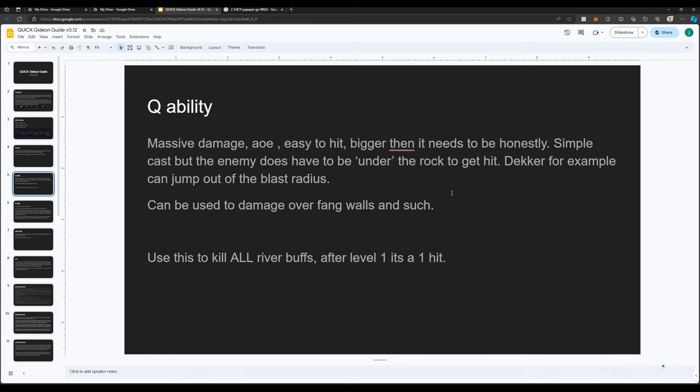You have to be careful in situations like Decker — she can jump while in the circle and dodge the ability. I think the damage is directly on the crashing of the rock, so even if you jump above it, the rock won't do damage to you. You can also deal damage over walls and over Fang walls.